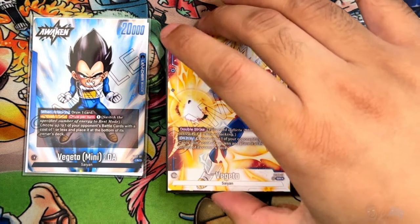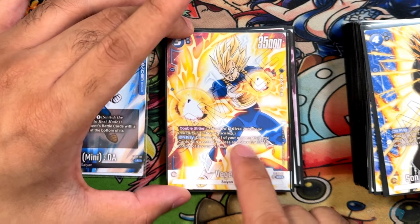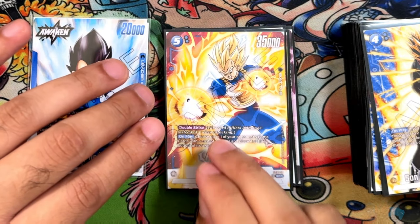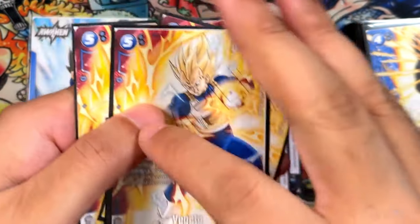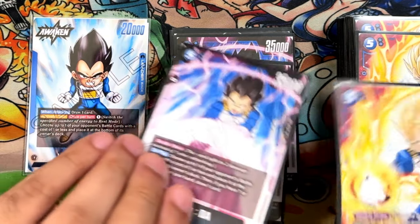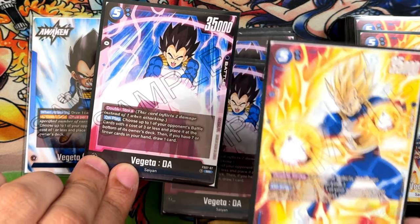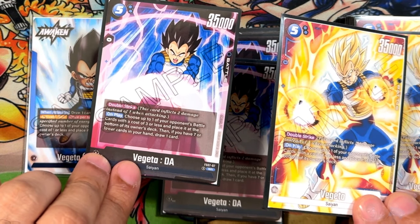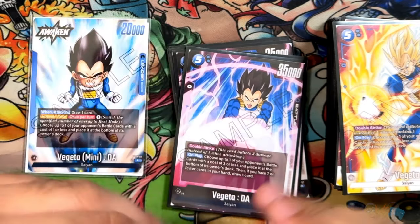We have Vegeta from Set 2 — 5 cost, 35,000 power, zero counter, innate double strike. On play, choose up to one battle card with four or less cost and place it to the bottom. Running three of these. The counterpart is Vegeta Daima from Starter Deck 7 — also 5 cost, 35,000 power, double strike, but bottom decks a three-or-less cost card, and if you have seven or fewer cards you draw one card. Running three and three — these are your core late-game win conditions.